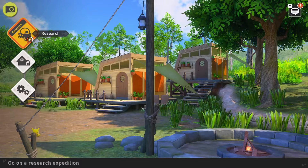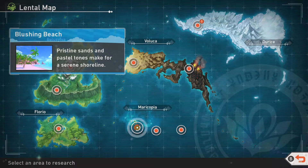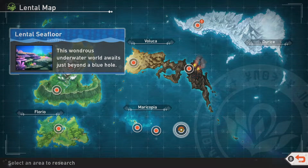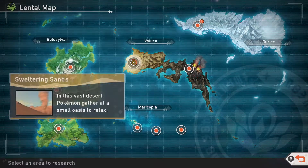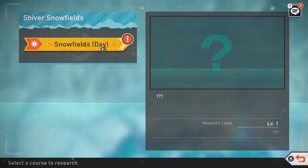Hello everyone, my name is Adamill and in this episode we're going to be continuing New Pokémon Snap. We just finished the last Illumina spot on the four islands and we unlocked the snow area. So this is going to be our first time going into the Snow Fields daytime. I'm super excited, let's see what we can find.